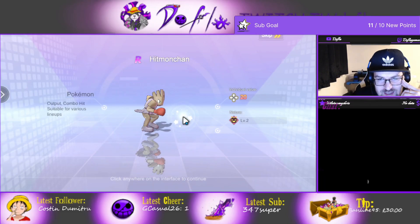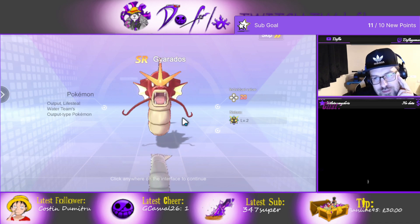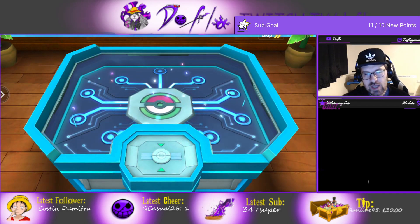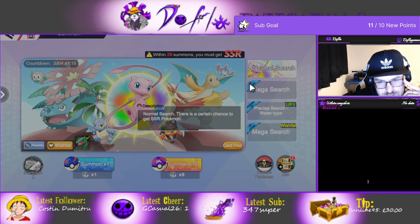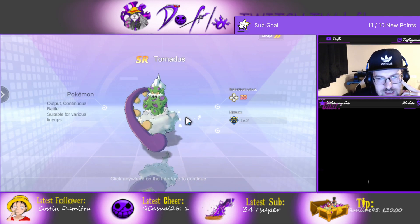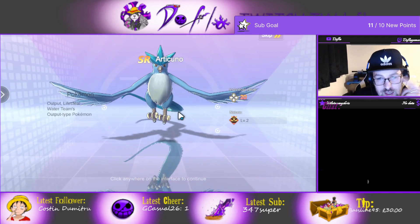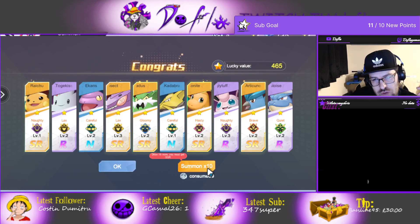We are now getting another SSR away. I've read the wishlist. Shiny Gyarados — honestly I already got a Shiny Gyarados before. We have two more. Come on! Nope, I'm not using the crystal though. Raichu, Togekiss — I think this is a new one actually. Tornatus is new and he's good. Dragonite is good because I can star up my Dragonite. Articuno is new as well. Blastoise. Not too bad.